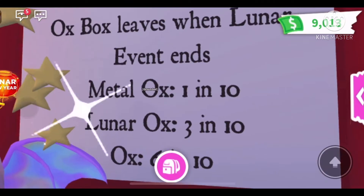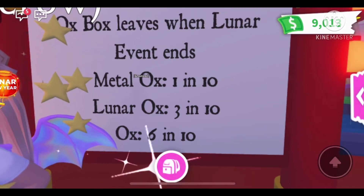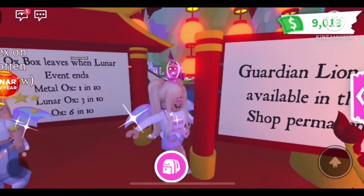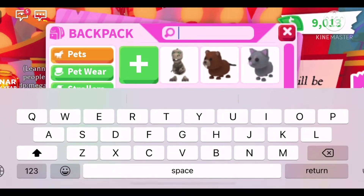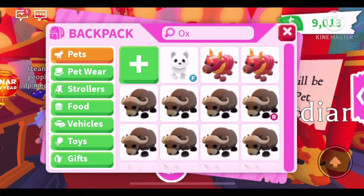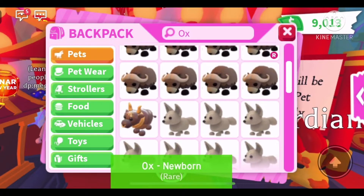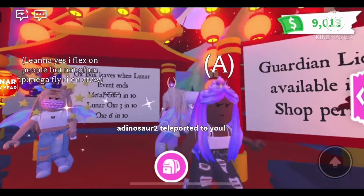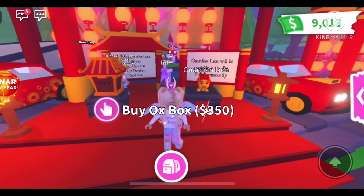This sign says the Ox Box leaves when the lunar event ends. Metal Ox is 1 in 10, Lunar Ox is 3 in 10, and the regular Ox is 6 in 10. I have some oxes in my inventory because I traded for some. The Lunar Ox is an ultra rare pet, the regular Ox is a rare pet, and the Metal Ox is legendary — so it is super hard to get.